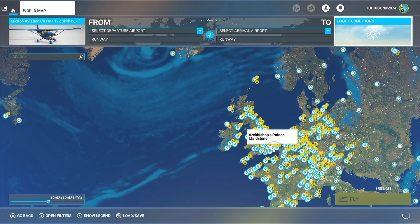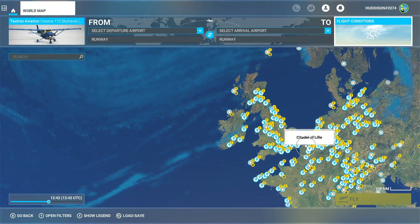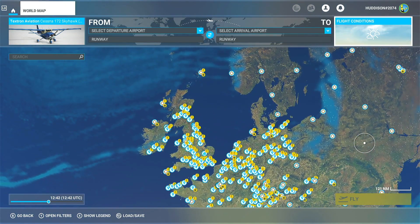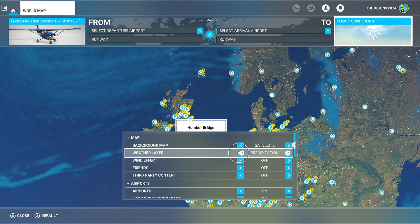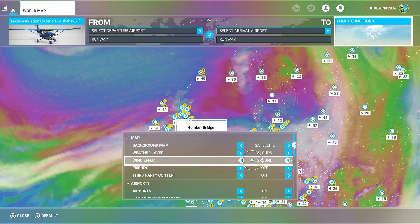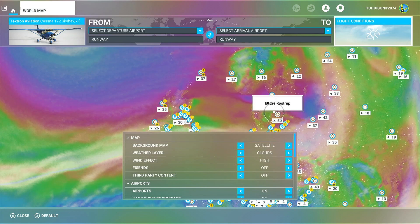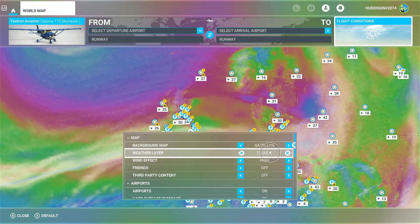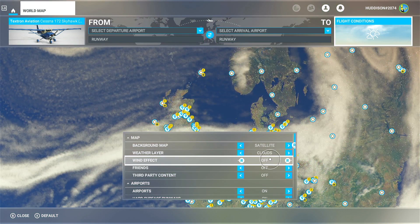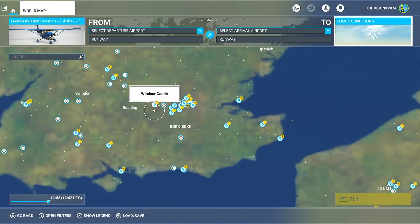Close that box and you can see essentially where it's raining around the world with live weather. So if you want to set up a flight where it's raining, you can find that area from here — quite an interesting one. I prefer the clouds layer personally. You've also got wind effect — ground wind, low and high — so if you want to see how hard it's blowing at any location, you can do that from here. I'll leave that off for now.